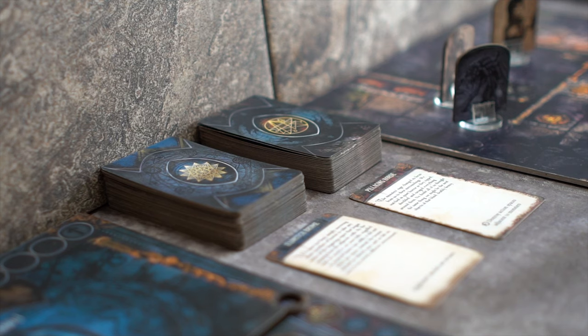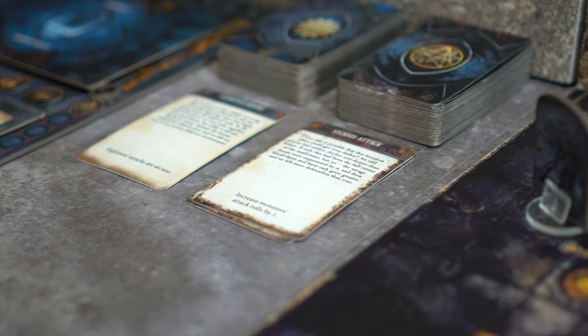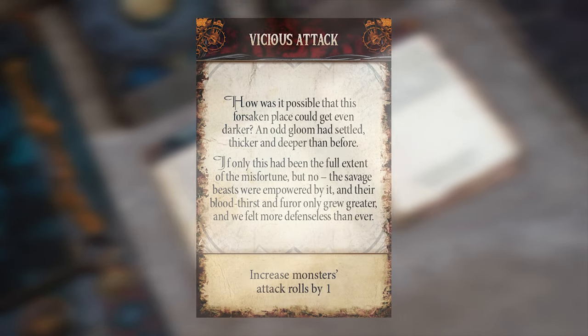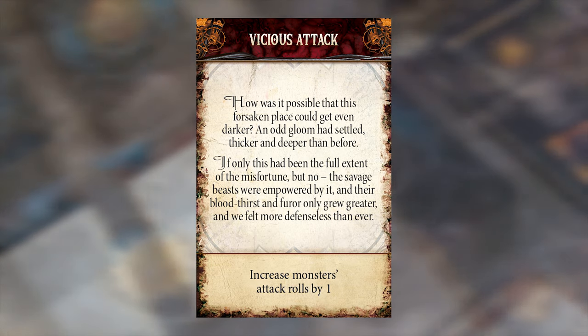Passive abilities influence the game as long as the card is in play. Let's say this horror event card is drawn, which has a passive ability on it. This passive ability increases monsters' attack rolls by one, and this affects all monsters until another horror event card is drawn.